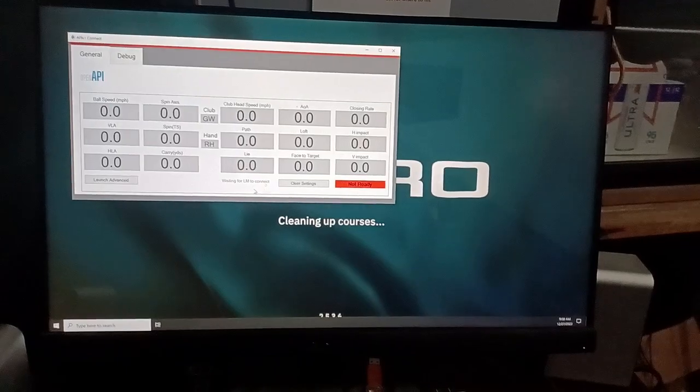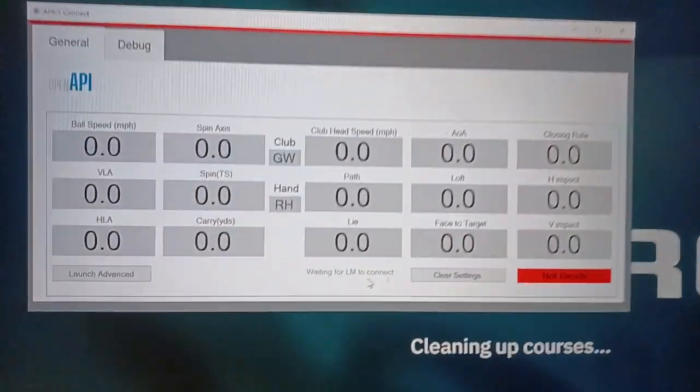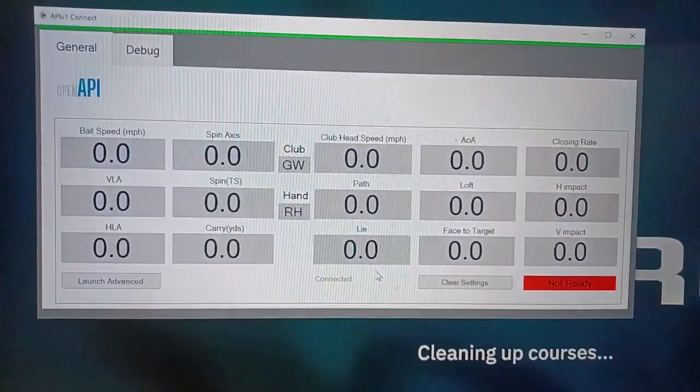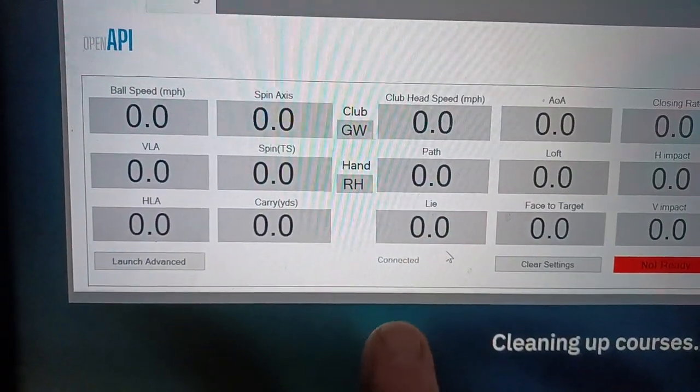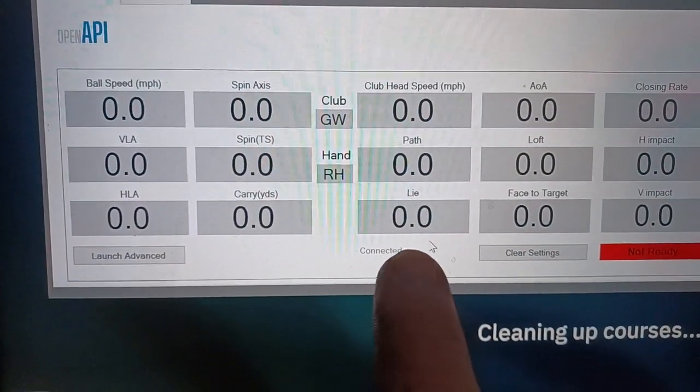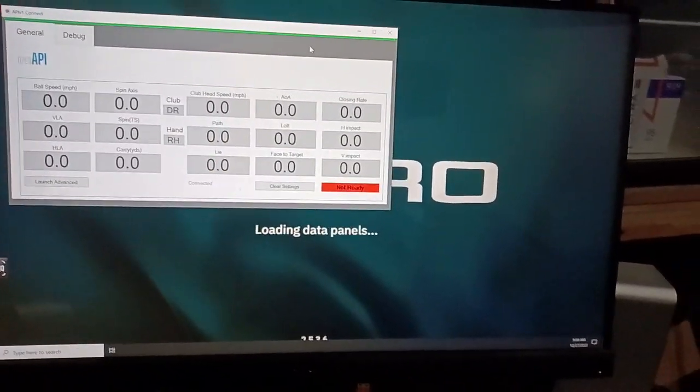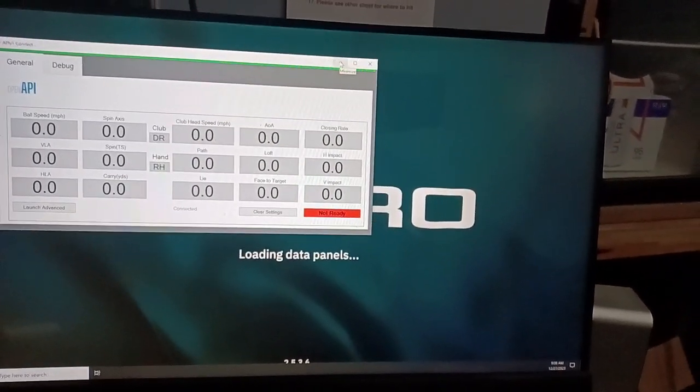You're going to have this screen pop up. In the middle it'll say 'Waiting for LM to connect,' and then it'll say 'Connected' — you're all set. Do not close this box, just minimize it.